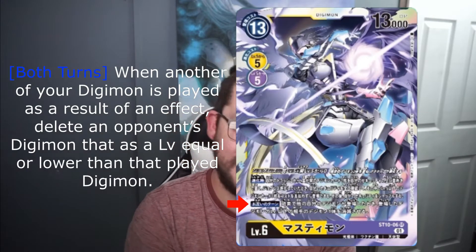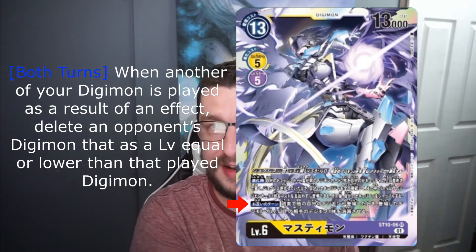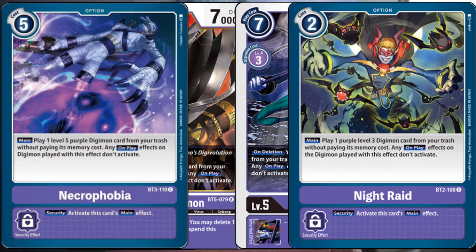Mastemon's second effect is on both turns: when another one of your Digimon is played by card effect — like from Mastemon's previous effect — or since it's both turns, if your opponent's security checks a security effect Digimon that allows it to be played to the field, you get to choose one of your opponent's Digimon with the same level or lower than the one that was played and delete it. So not only do you get to Geogras digivolve into Mastemon for free, but you can add a card to your security stack and recover your card advantage, while also just deleting an opponent's Digimon. It's insane. This Mastemon card is freaking awesome and has great synergy with other Digimon cards like a slew of yellow or purple Digimon — like the previous Mastemon card or any of the purple cards that let you play Digimon from the trash. Honestly, this new Geogras digivolution is a game changer.